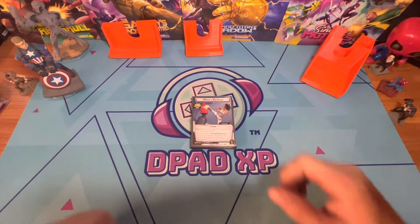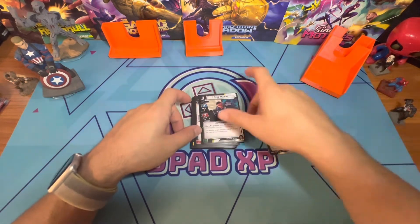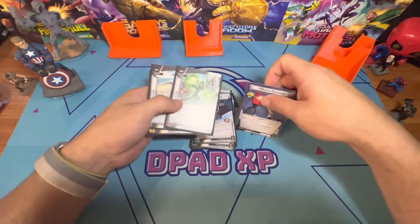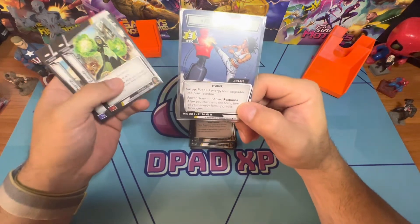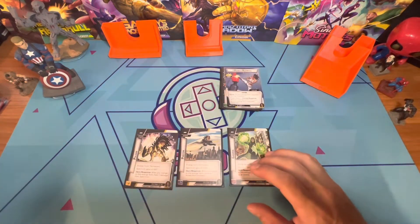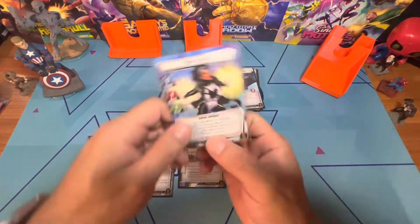In alter ego form she starts with a hand size of six and hit points of eleven — a little better than usual. Setup: put three energy form upgrades into play face down. The power-down force response says after you change to this form, turn your energy form upgrades face down so you know which one is active. I just use a counter — I put it on the one that is currently active — so I'll show you how they work.